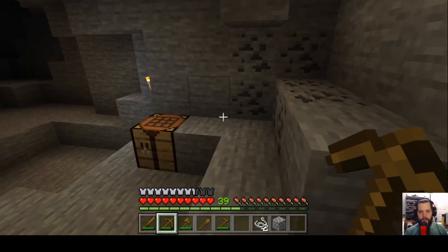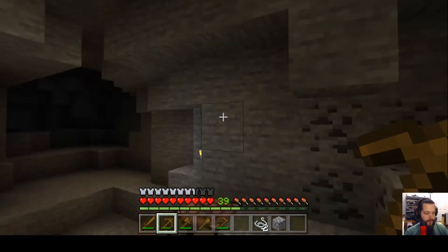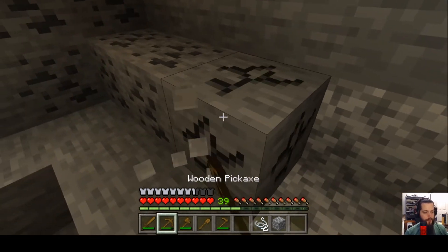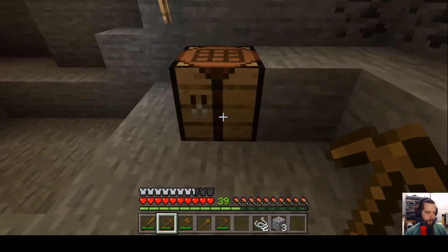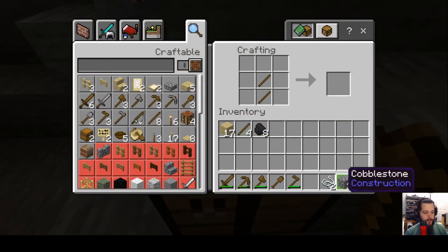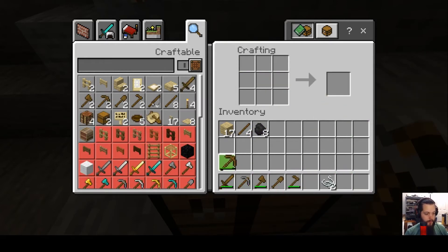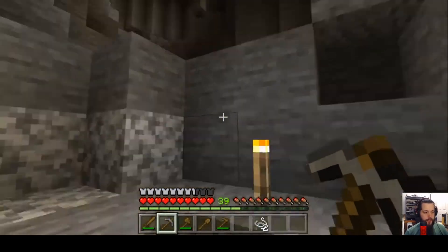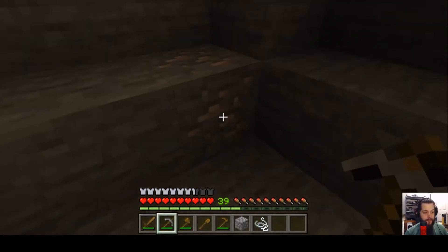You need a stone pickaxe to mine iron — I forgot that. So use the wooden pickaxe to grab a couple pieces of stone, go to the crafting table, throw down two sticks and then three cobblestones on top, and that creates a stone pickaxe. The stone pickaxe is more durable, mines more things, and mines faster.